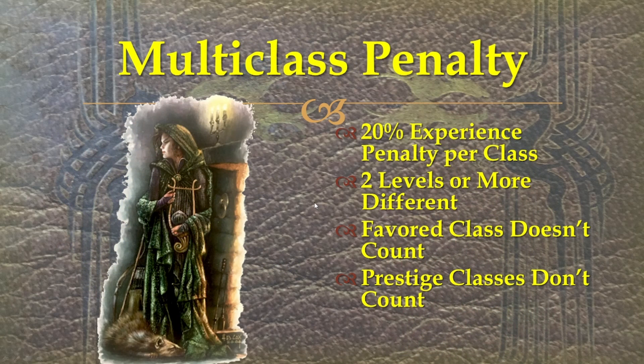Now there are multi-class penalties — very much a thing, and something players tend to avoid like the plague. Sometimes DMs don't impose them, but if you are, it's a 20% experience penalty per class. So if you have one class at level 5 and two classes at level 1, that's a 40% experience penalty — you're only getting 60% of the experience. They have to be two or more levels different. Favorite classes don't count, prestige classes don't count.